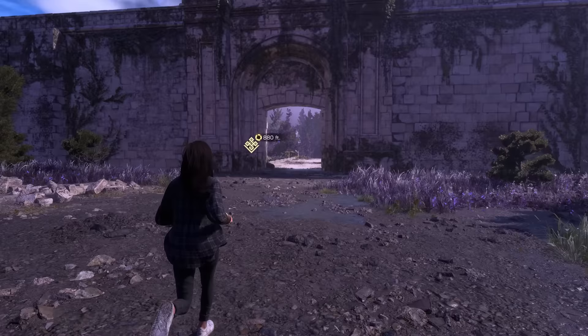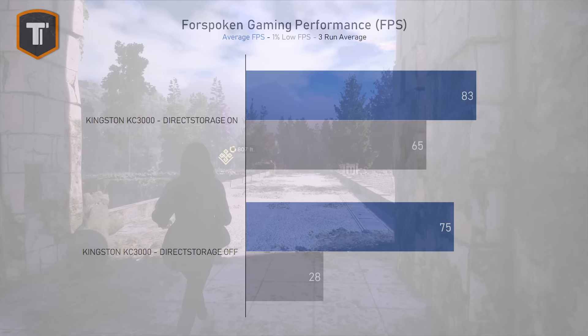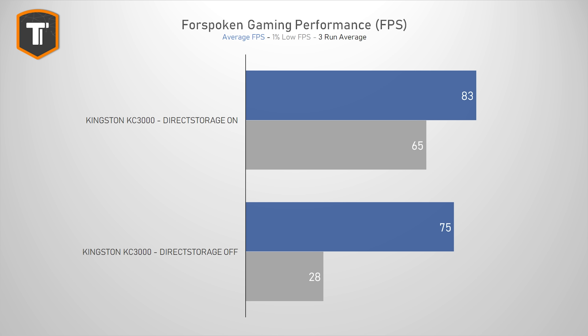The game does offer a command to turn DirectStorage off, but that seems to cause some issues. It shows slightly worse loading times and also leads to stutter, which you can see from the really bad 1% low performance. So don't touch that command — just leave it on.